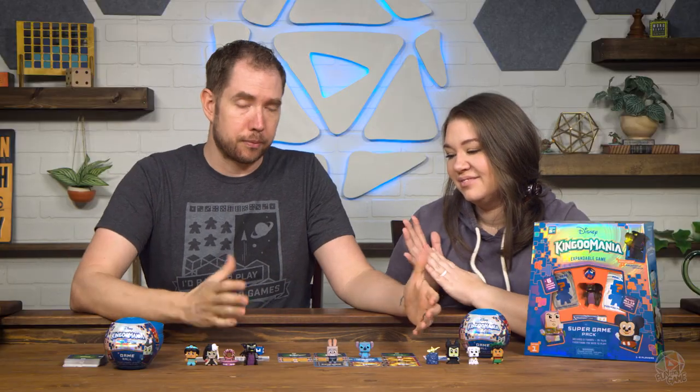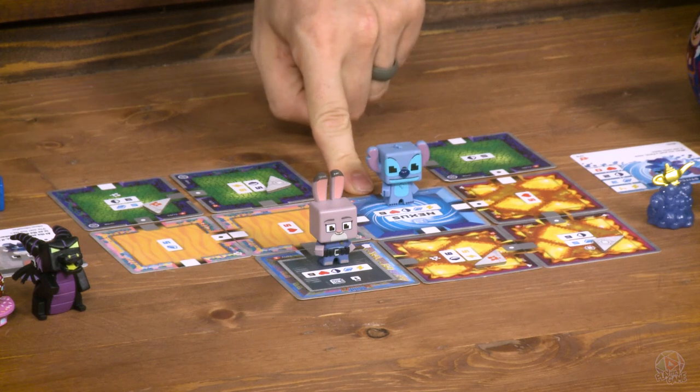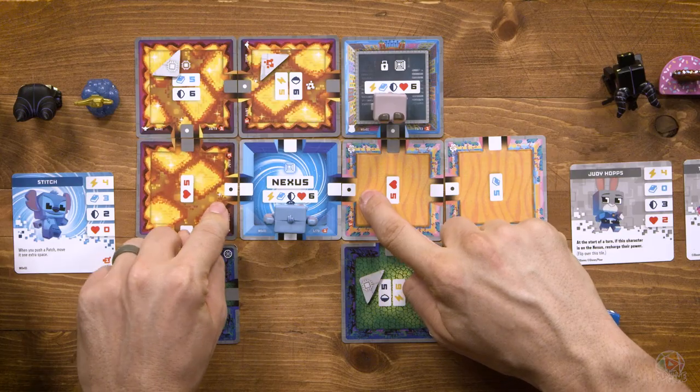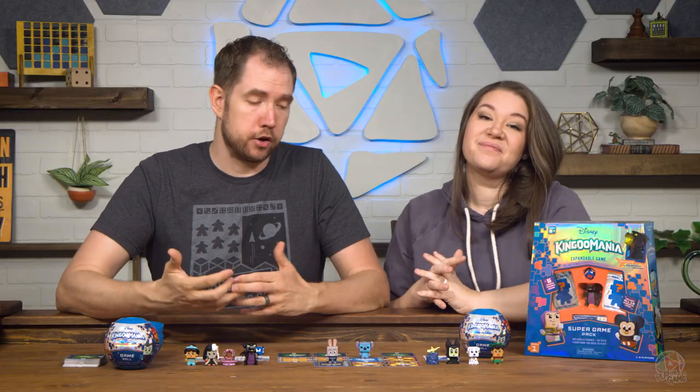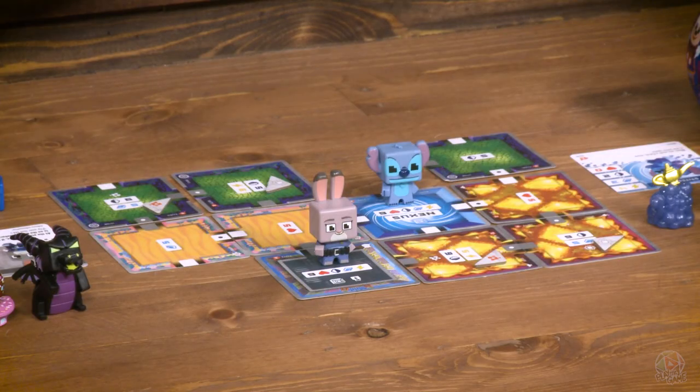The levels are set up randomly every game. You set out your nexus and then shuffle the other nine cards and randomly place them out, connecting entryways to other matching cards. Then you are moving around your level trying to push the patches to the nexus and keep the glitch tiles away from the nexus.